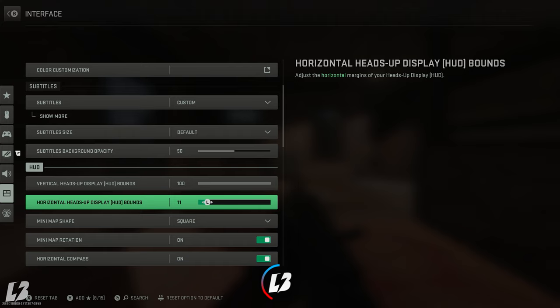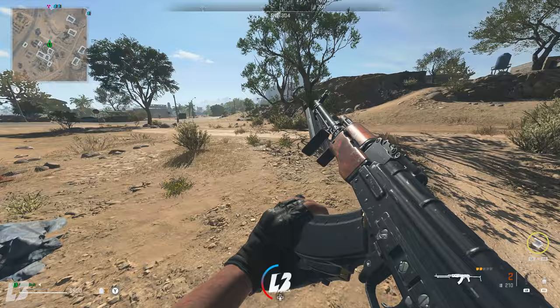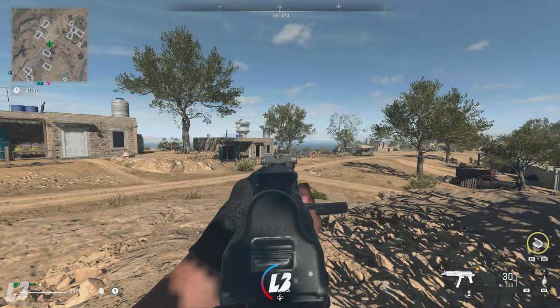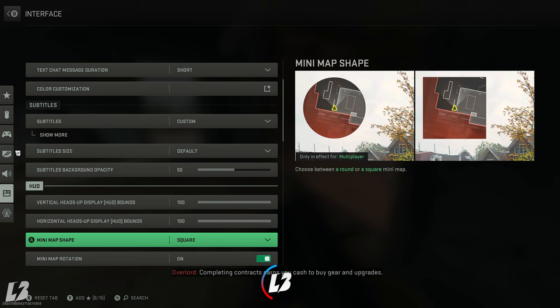Currently by default this is set to 100, and I want to know how many of you guys actually noticed the difference. This is the way the game comes out of the box — by default, I would say maybe 98% of you guys are playing it like this without even noticing what has changed. So I'm going to go back and change it to the way the pros actually play and explain why this is so important.